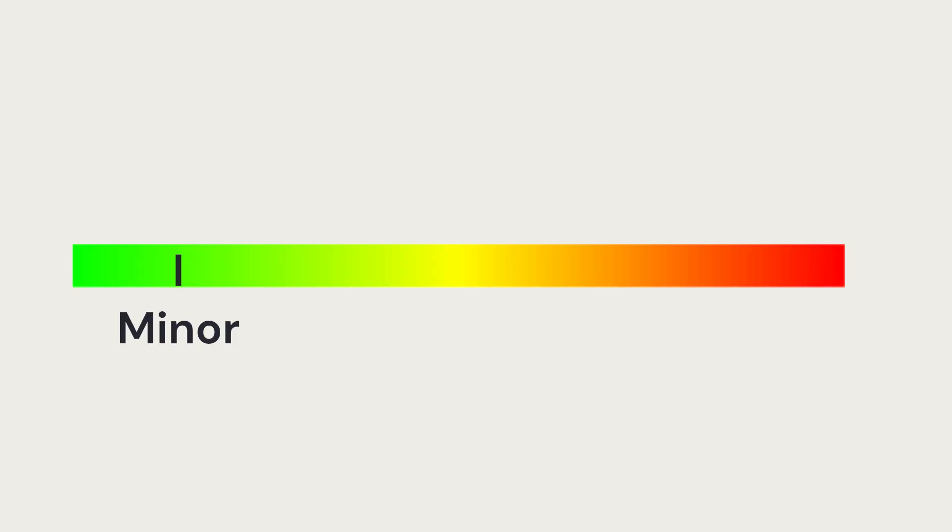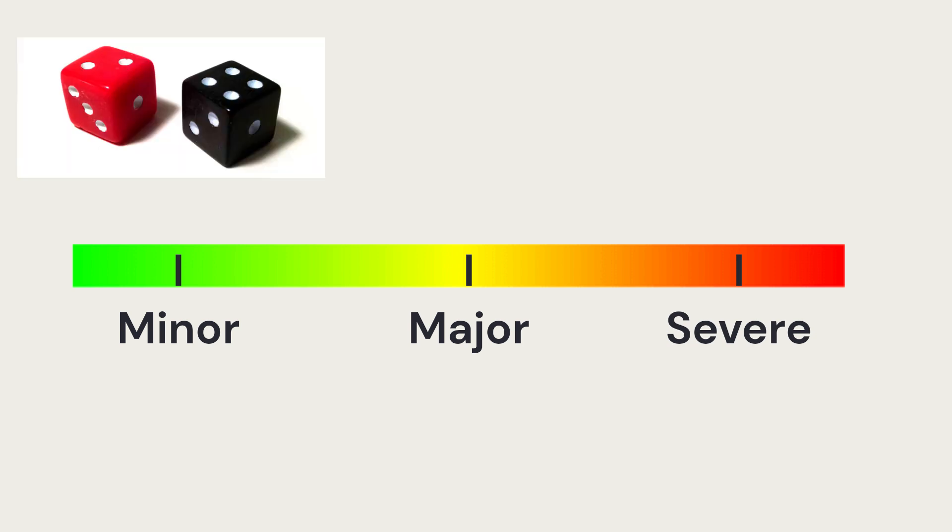Here's where the big math change comes in: damage thresholds. Although we have an amazing chance to hit, damage thresholds tone that down and control the output of your character. In Daggerheart, you have three damage thresholds: minor, major, and severe. When an enemy hits you, they roll their damage and compare it to your thresholds. If damage is under your minor threshold, you take no damage. If it meets minor but is under major, you take 1 damage. If it meets major but is under severe, you take 2 damage. If it meets or exceeds severe, you take 3 damage. I think this is probably the most significant change in Daggerheart — it has consequences that spread throughout the entire system.